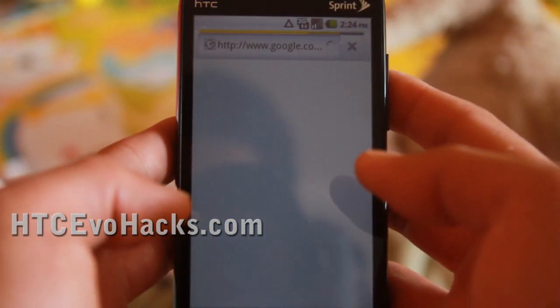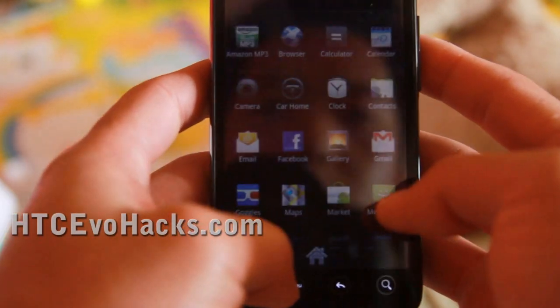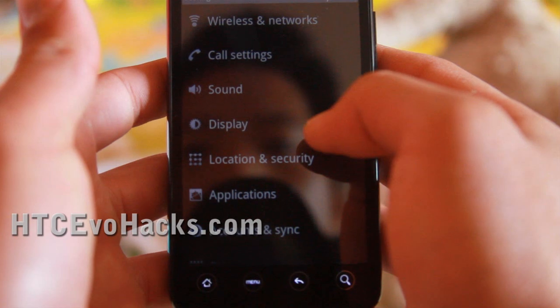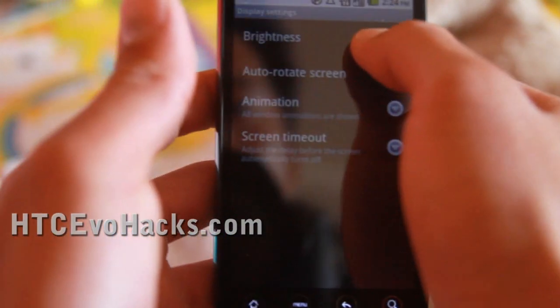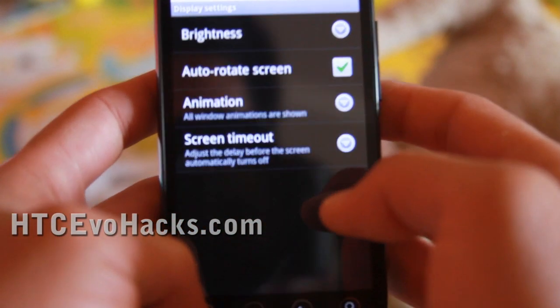So you got Froyo now. Let me just go download. It's kind of dark — I think something's wrong with this. You know what, it's on. Froyo has an automatic setting for brightness, but let me just make it brighter here, just so you can see better for the demo. There we go.